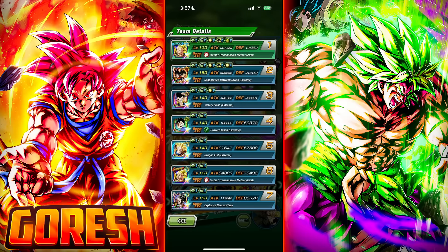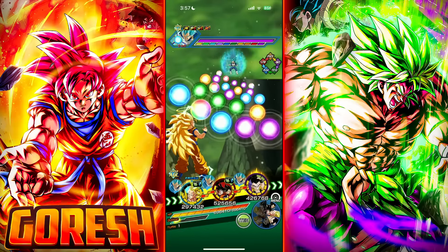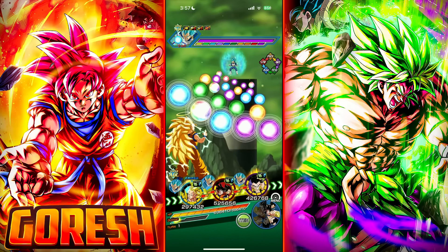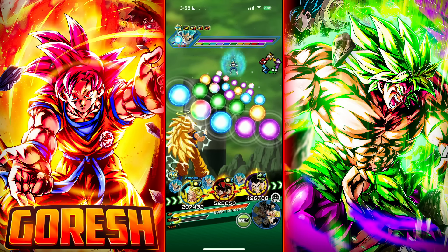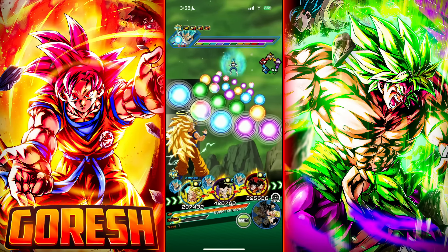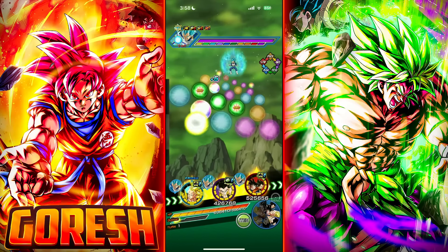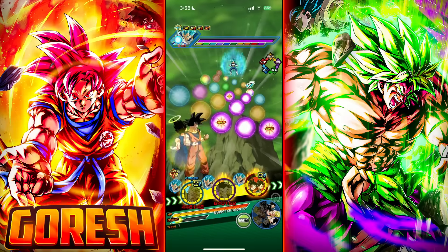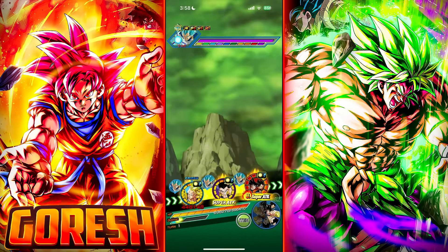Here are the two options we have. We could float Goh Tanks to get more stacks in with the Vegito character, or we could keep Goh Tanks on rotation in anticipation of LR Ultimate Gohan floating onto this rotation, and then we can get the LR Ultimate Gohan unit super attack, which would give him a stack of attack. Vegeta is AGL, so I'm going to leave Goh Tanks here. I'm a bit scared that if he was supering in slot 2, a Vegeta unit could take a lot of damage. So just to be safe, we'll do this.